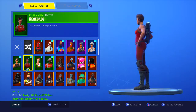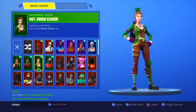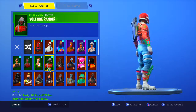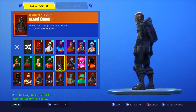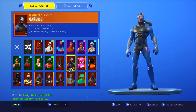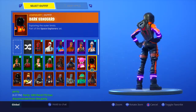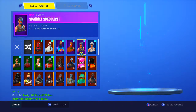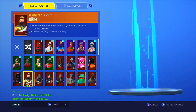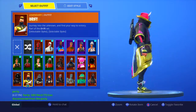The Commando, an OG skin which is not even OG anymore. Same with the Renegade, a very OG skin which isn't really OG anymore. Sergeant Green Clover, bought that for St. Patrick's Day. Yuletide Ranger, another Christmas skin. Black Knight, Season 2 Battle Pass Tier 70. Carbide, a Season 4 Battle Pass skin. Cuddle Team Leader, Valentine's special. Dark Vanguard, Season 3 special. Dark Voyager, Season 3 Battle Pass. Drift, cool skin in general.